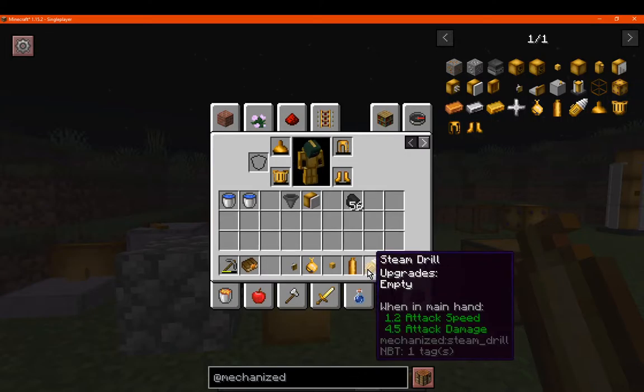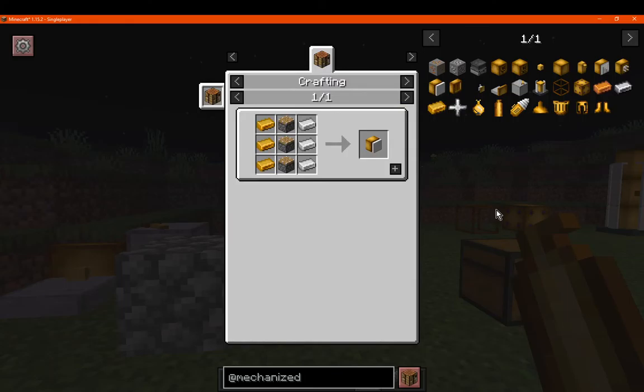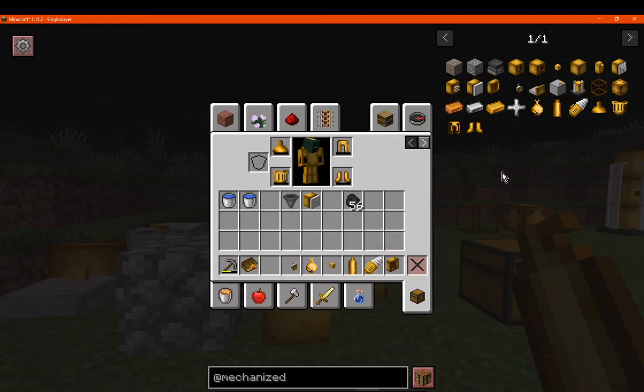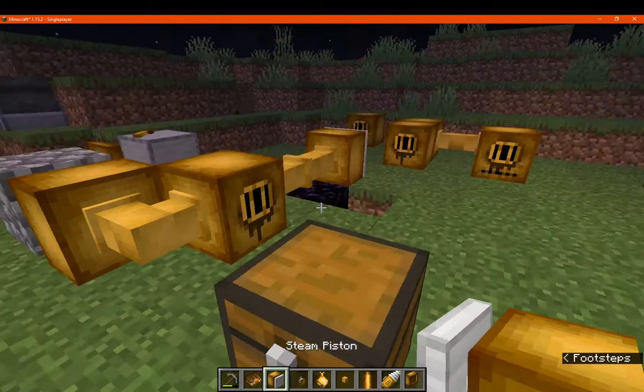Hello everyone, SunsetDouble2, and welcome to part 2 of my mechanized mod overviews. First up, we have the steam piston, which is made with iron, brass, and pistons. What this allows you to do is have a piston that is steam powered.